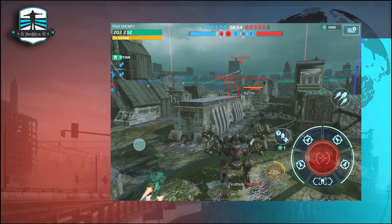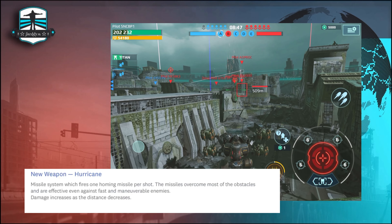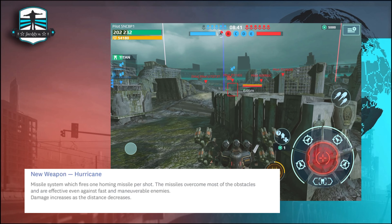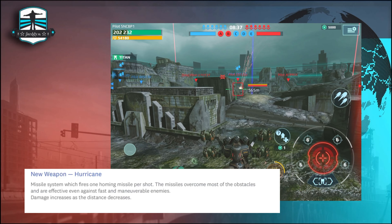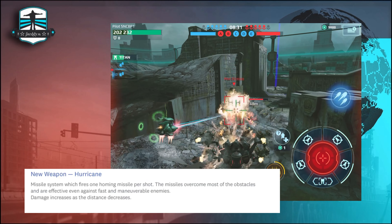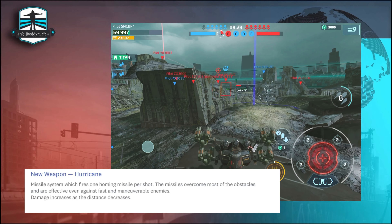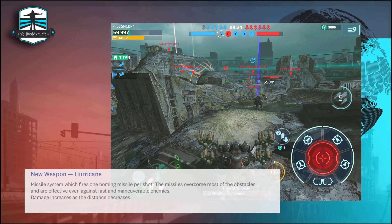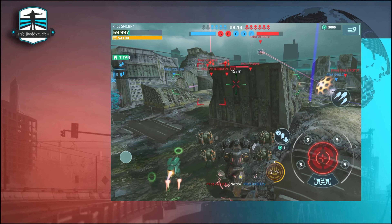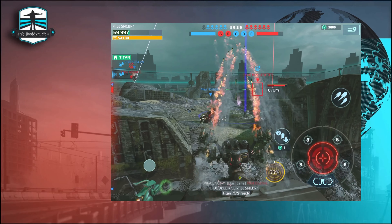Let's start with the new weapon system — we will get the Hurricane, a medium long-range rocket launcher. On the test server this weapon is balanced: the reload time is okay, we have 1100 meter range, and the damage output is great. You can hide these rockets behind cover, and when the enemy is close to you it works like a normal rocket launcher — everything in front of you will go down. Pixonic also changed the animation of these rockets and it looks amazing.